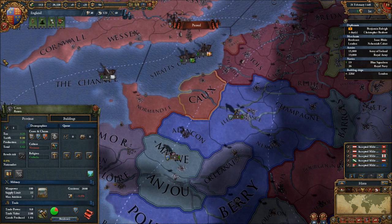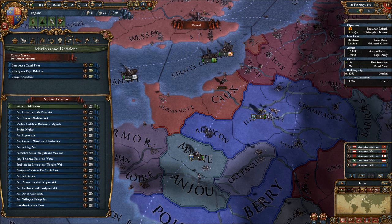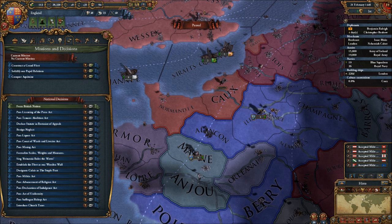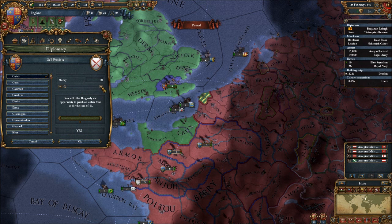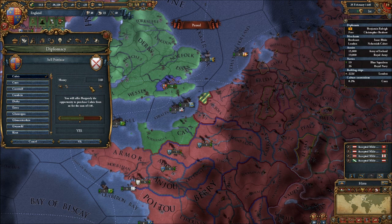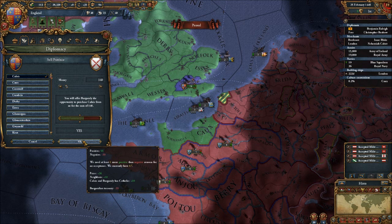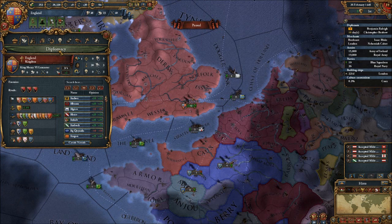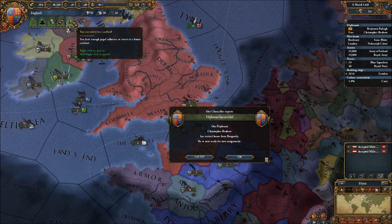Now let's take a look at our plans to screw over the French. We can start converting the Norman culture in Calder. Not really any missions I want to go after right now. Another thing I can look at doing is actually selling Calais to Burgundy. Let's see how much gold we can get here — we can get 140. So what we paid to France for peace, we just gained back by selling Calais! I'm fine with that. Beautiful. I don't need the diplomatic relationship with you, I just need the province. How long is that going to take? Four years or so — that's fine.